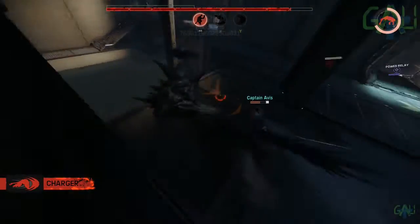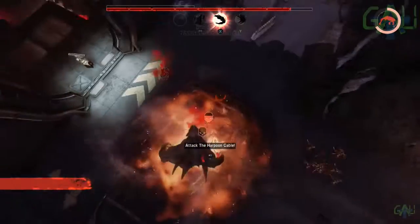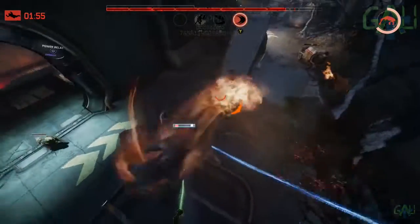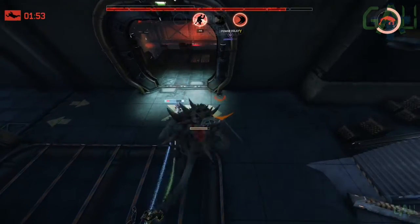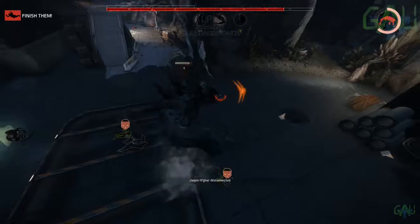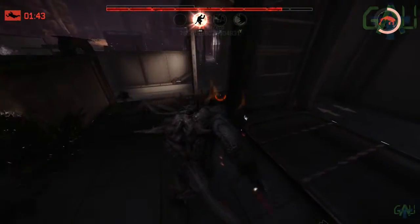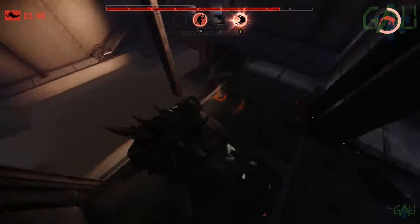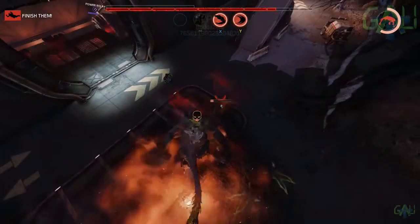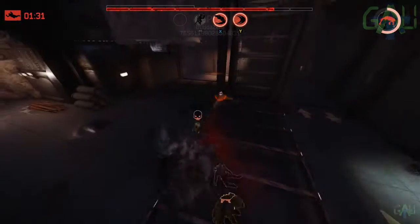Rock wall is my favorite ability. Behemoth creates a large semicircular rock structure that can either trap victims — especially hunters — inside so he can isolate and kill them, or he can lock himself away and block incoming damage coming towards him. You can use these abilities in a number of creative ways.